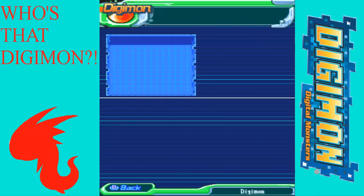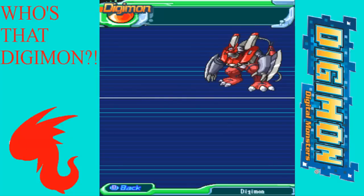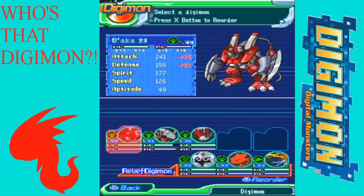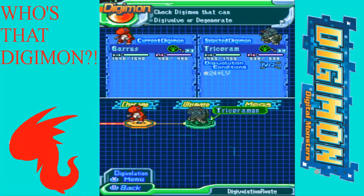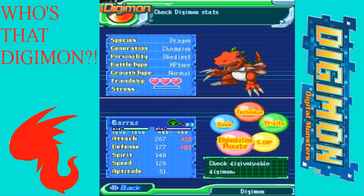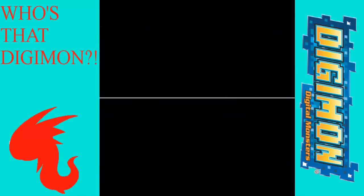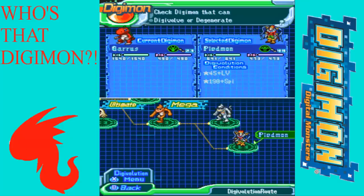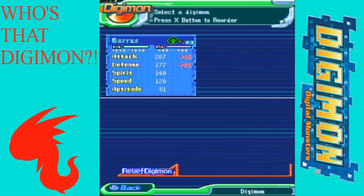He was like 'we've got to hurry, I don't want to leave it here that long.' I'm like I'm totally talking about this in my next let's play. He said I couldn't and I said there's no way you're stopping me. Meanwhile, I need to keep an eye on the game — when he hits level 49 I'm going to swap him out. My plan is to get Garrus high enough level, evolve to Traceromon around level 24, then to Canindramon if his defense is high enough.